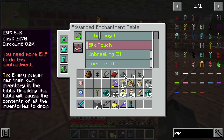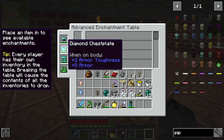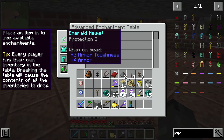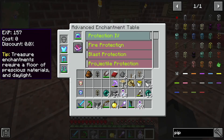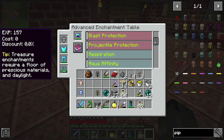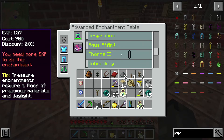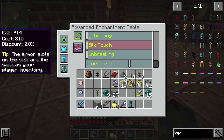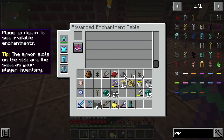I didn't get to see how many levels it would take for Unbreaking and Fortune. I can get Efficiency — okay, so it's going to be too expensive to do Fortune and Unbreaking, so I'm going to work on upgrading my armor instead. Right now the only enchanted piece is my helmet with Protection, so I'll put Protection on the chestplate — got Protection 4 on all of this.